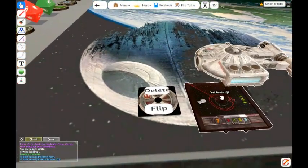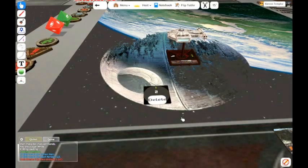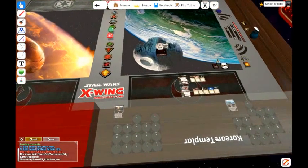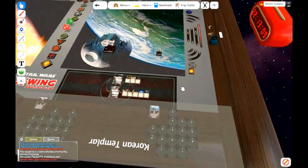Now it is Dash's turn. I will hit the flip button, which will flip over the maneuver dial. I will hit the move button, which will have him perform the move. Then I will hit the delete button on the bottom, and it will place it back in the hidden zone. Same thing for Kornhorn — I will flip it, move him, and then delete it, and it will go back.